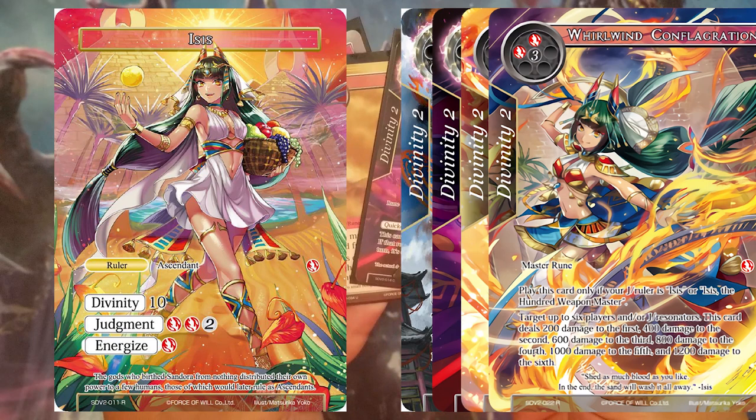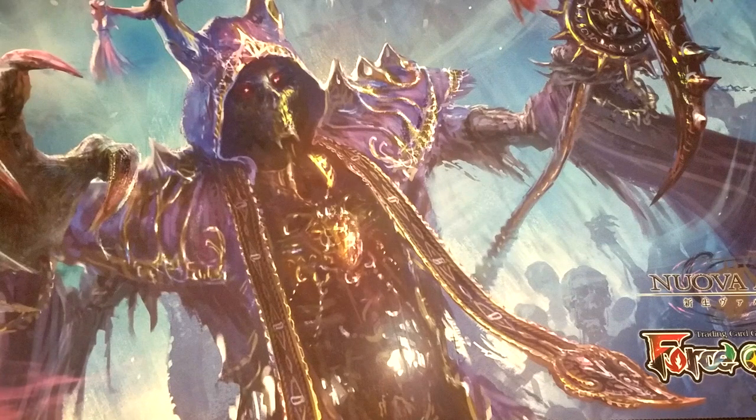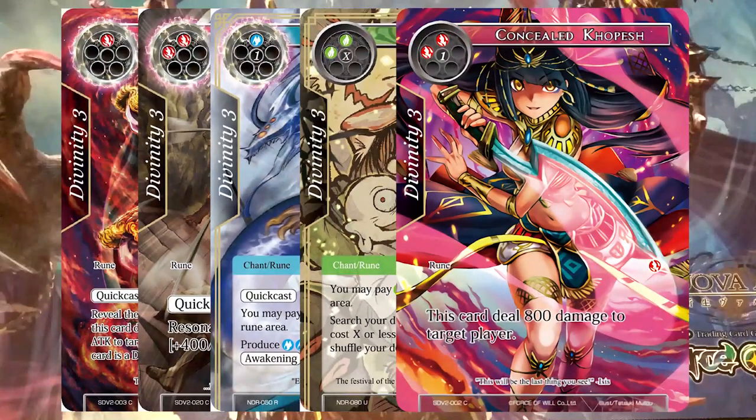My ruler has a divinity of 10 so I have two left over to play with. But let's say I structured my rune deck in a way that I can't reach that cost evenly — pretend my last rune has divinity of three, which would set me at 11 total, meaning I can't play that rune. But if I had another divinity two card I could. The game kind of starts to balance itself out with the rune deck because you have to be very cautious about how you build it.